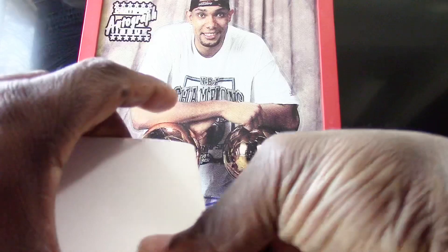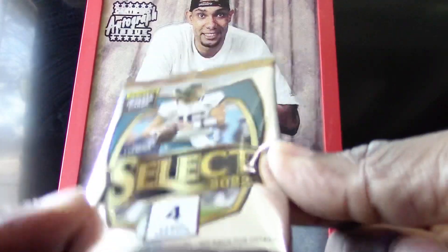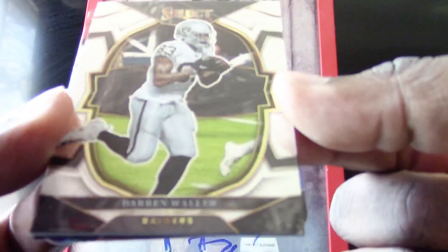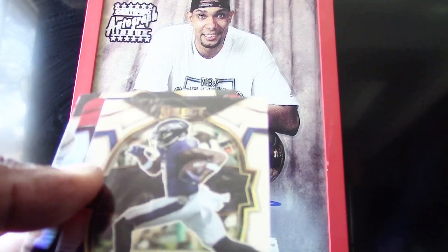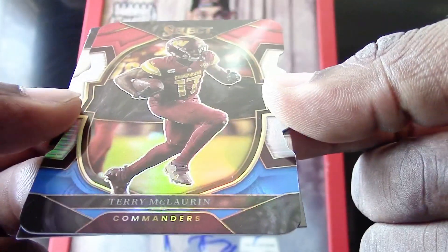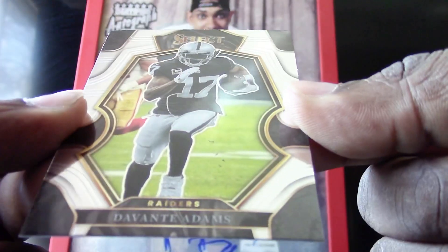All right, first look at some Select today. Wow, look at that packaging — that is very nice. Let's kick off round one for Select. We're going to start it off with a Darren Waller. We had two cards stuck together on that one. Here's a Rashad Bateman.